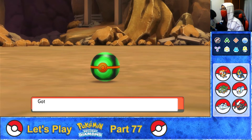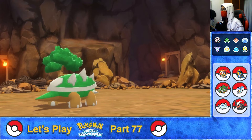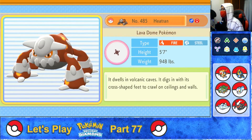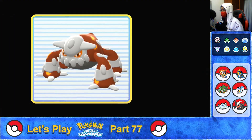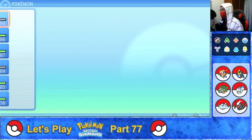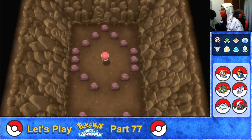Gotcha! I got myself a Heatran! Got some XP. Heatran's data added to Pokédex. Heatran — the Lava Dome Pokémon! Fire and Steel type! It dwells in volcanic caves. It digs in with its cross-shaped feet to crawl on ceilings and walls. Yeah, look at its footprint — it really is cross-shaped. Not gonna give it a nickname, and not entering it into the party — to the box.